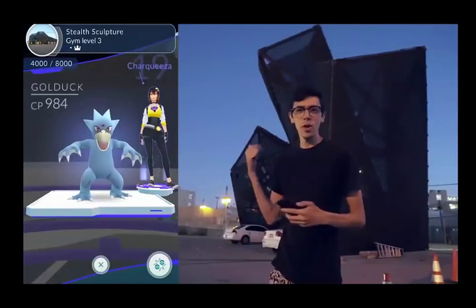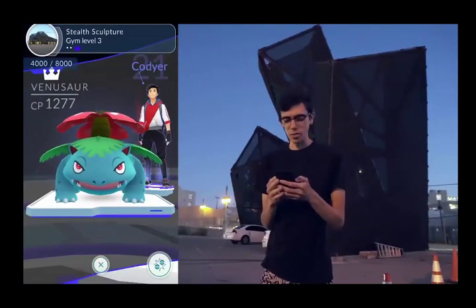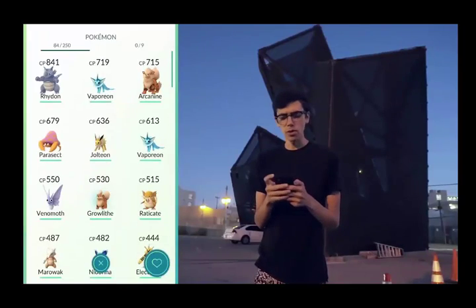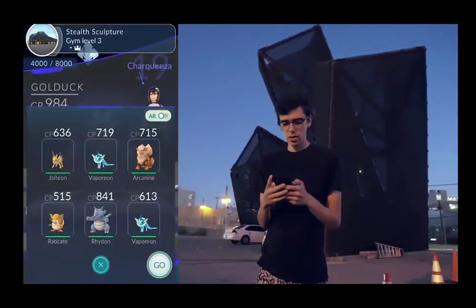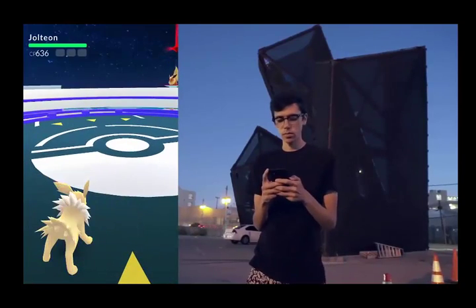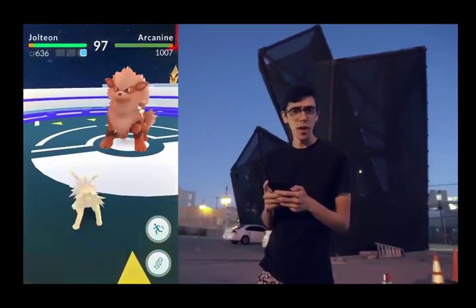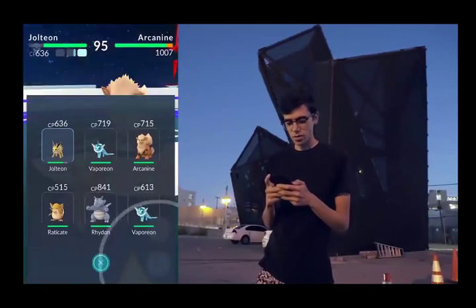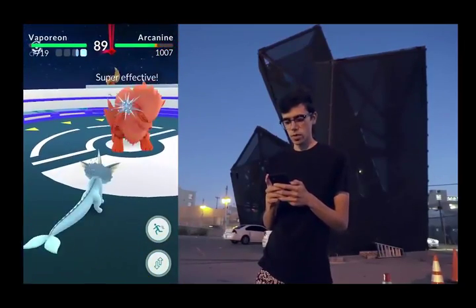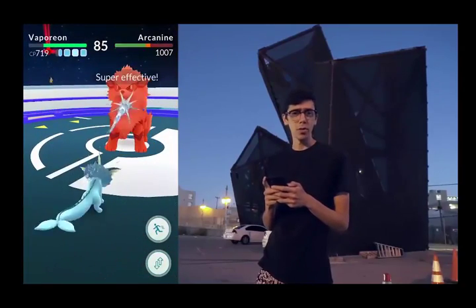I'm here at another gym, and hopefully we can take this one down before it gets too dark. The Pokemon here also are a lot stronger than my own, but using those techniques we shared earlier, we're going to take this one down. I'm going to make sure I choose all my Pokemon with type advantages. The Golduck disappeared — someone else is here fighting this gym, apparently. Someone did take out that Golduck right before I started.